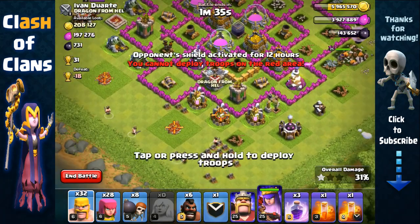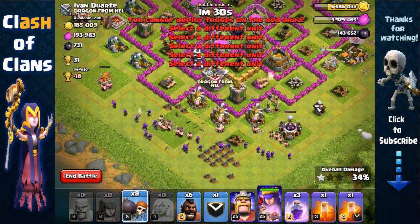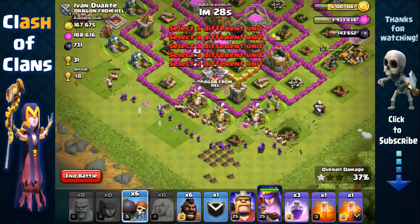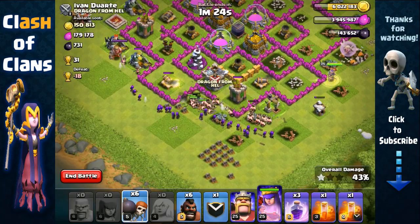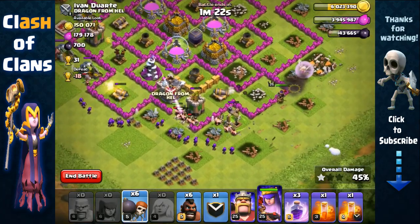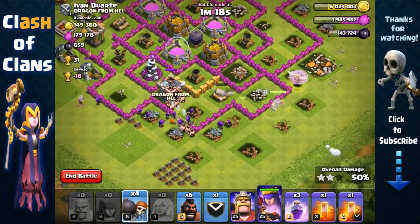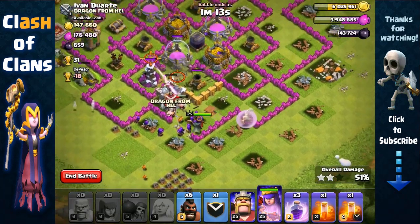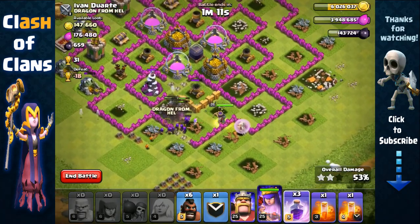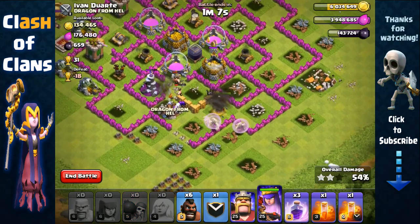Now we're gonna create that entry point right here at the south where the wizard towers are very far away and the mortars are all the way at the center, so we don't have to worry about them. We open up that layer of wall, then another layer of wall as the defense is distracted. A pair of wall breakers, another pair, and our final pair of wall breakers.